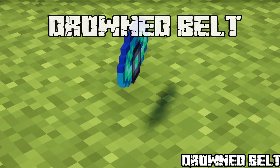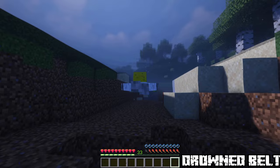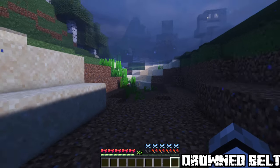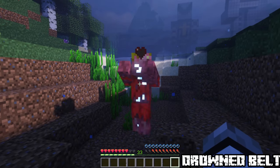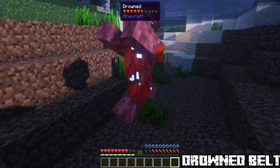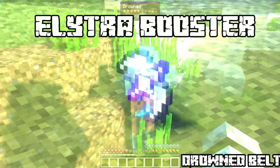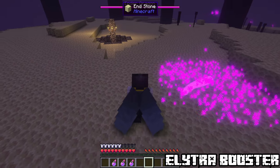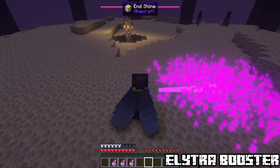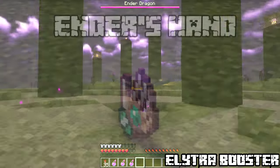Drowned Belt. Found in shipwrecks and underwater ruins. With this belt equipped you can indefinitely breathe underwater, but in exchange you swim slower. You will deal but also take more damage while underwater. Elytra Booster. Again found in end cities. Absorb the energy from dragon breath — hold sneak by default to be able to ram mobs and increase your speed while holding down sneak.